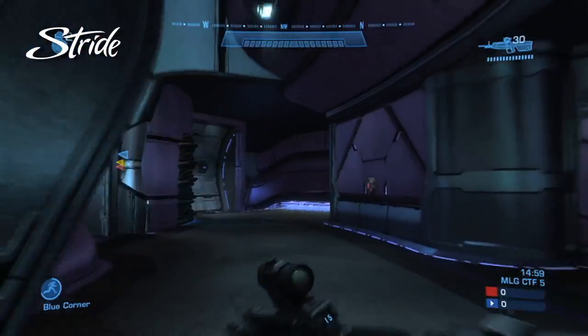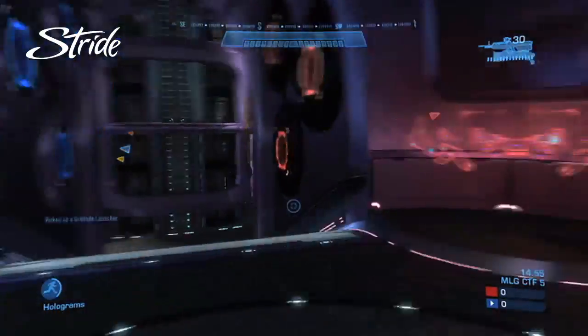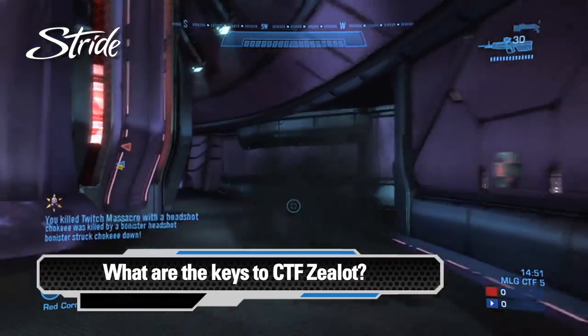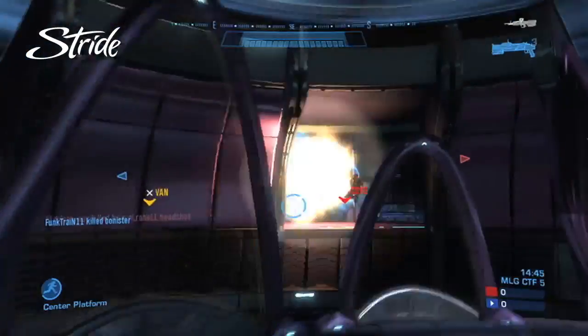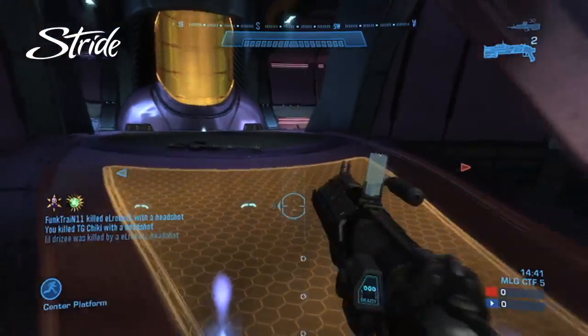It looks like we got TronGovitis and friends playing on Capture the Flag Zealot. As we get this gameplay started, tell me what's going to be the key to Capture the Flag on Zealot? The key to Capture the Flag, especially off the start, is to go for map control and the power weapons. But even more importantly than that, you want to be going for the other team's flag — send a guy right off the start to start pulling it and get momentum for your team.